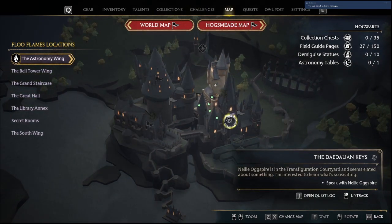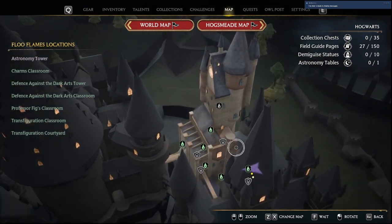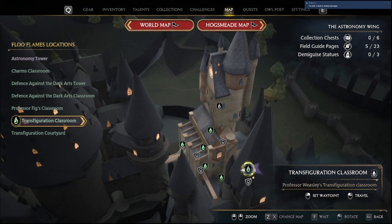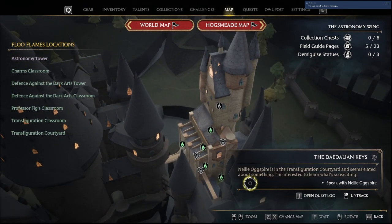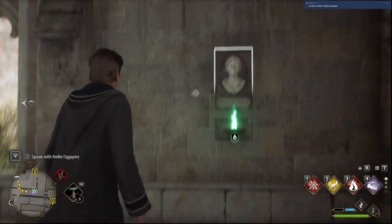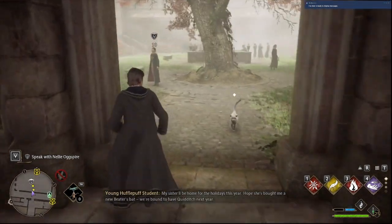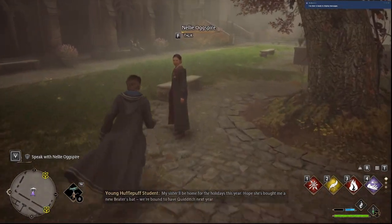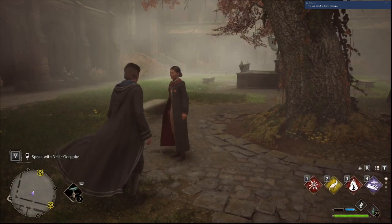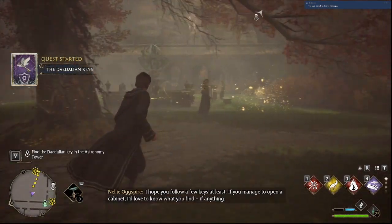Today I'm going to show you how to do the Daedalion key puzzles, and we're going to start with the side quest to open them up. It's located next to the Floo Network Transfiguration classroom, which puts you right here next to this courtyard for the Transfiguration. You talk to Nelly, which I have skipped as per usual for spoilers.